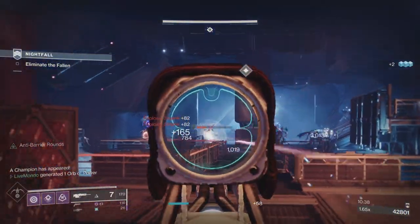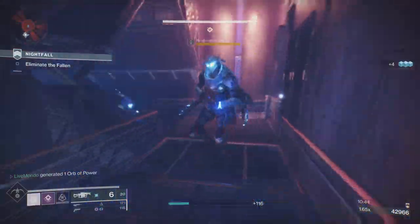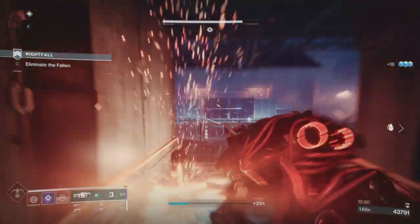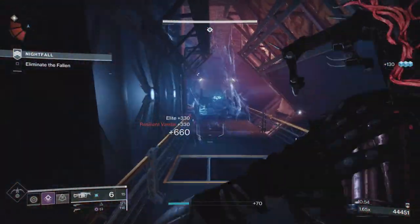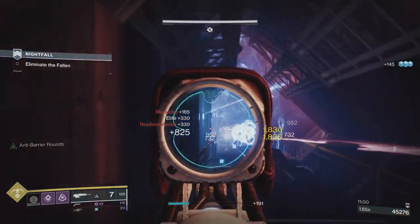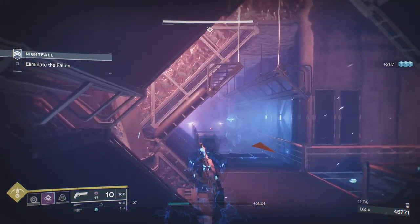This isn't about the 100k as much as it's about farming for the Hung Jury. When you come into this room, the Exploders are the key. Once you get rid of the Exploders, that's when you get a lot more Marauders. We're anticipating getting pushed - if you get pushed, you can get caught off guard a little bit. Right behind you, there's going to be a couple of Invisors that are going to come in.